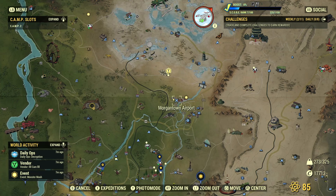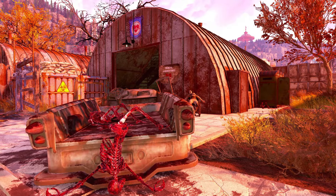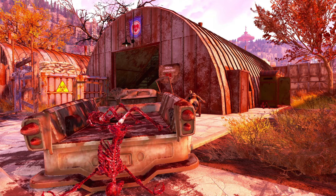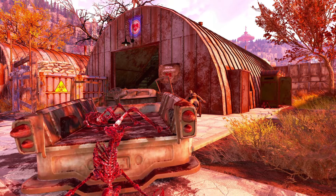In order to get these junk items we need to go to the Morgantown Airport, which is located more in the center of the map. Before you go here you want to be prepared because there are quite a few enemies, so if you are lower level be a little careful going in this area. But you really shouldn't have an issue.